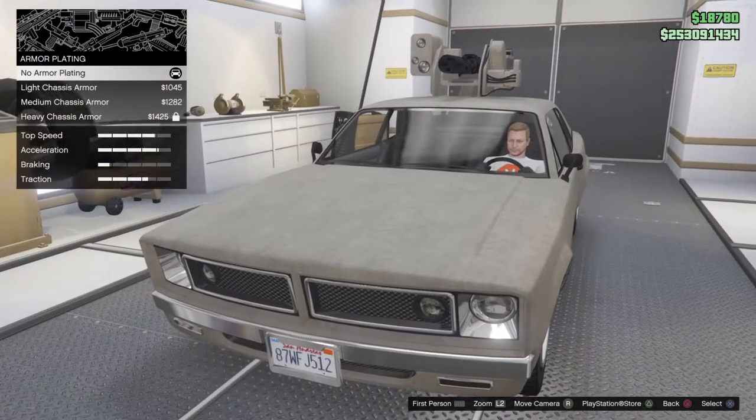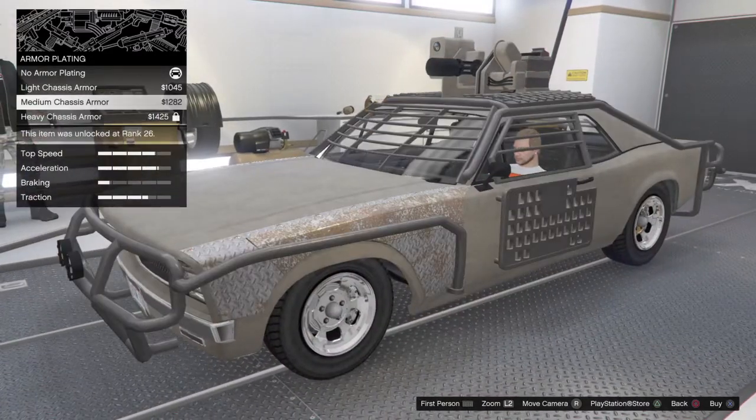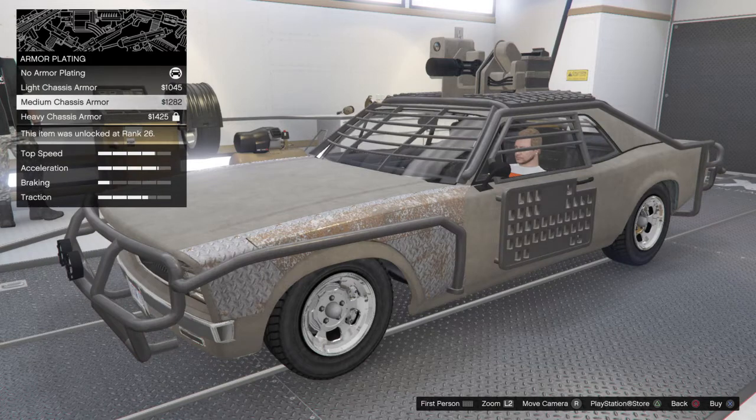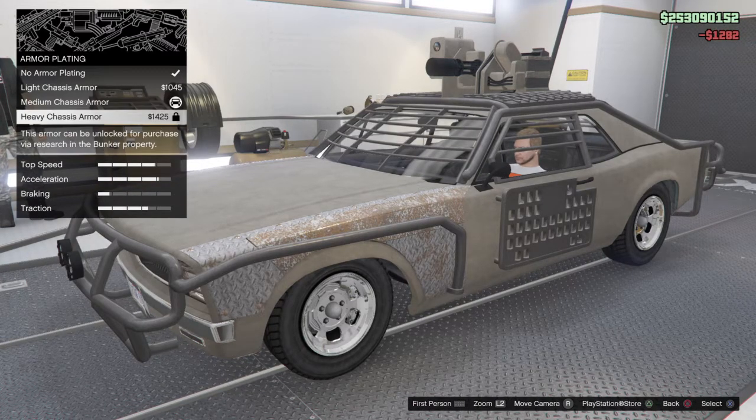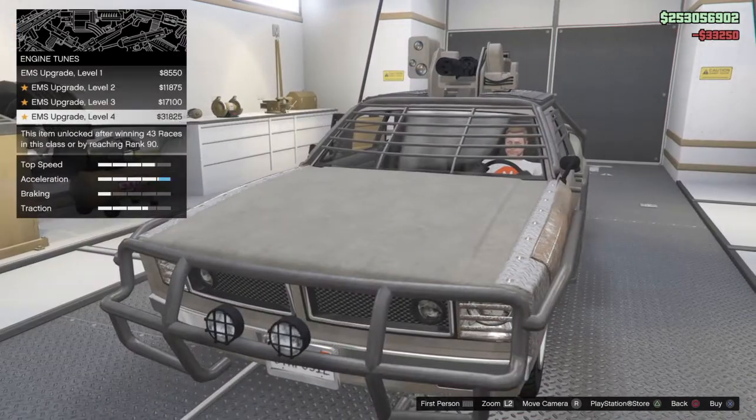So we've already done the armor, already armor plated in. I'm gonna go for the light chassis armor, a medium, and the heavy one — I'll go for that one. We can't go for that one of course. Brakes — yes, that's done. Engine fully upgraded.